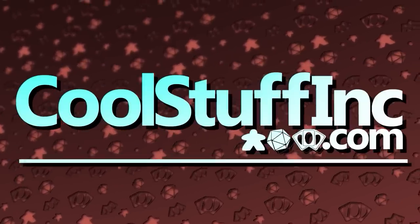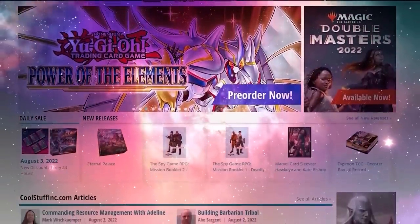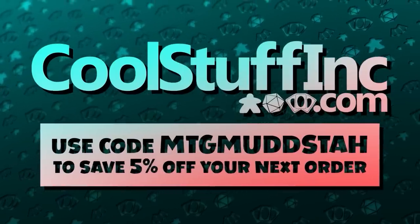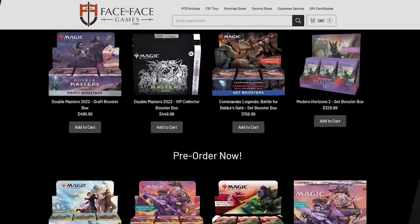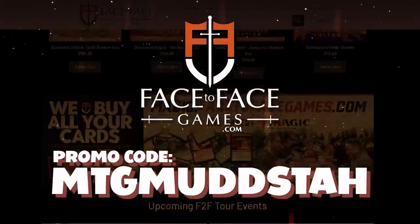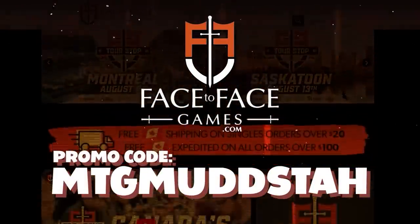This video is sponsored by Cool Stuff Inc., with free weekly content and free shipping on orders over $150. You can save 5% site-wide by using the promo code MTGMudsta. I'm also sponsored by Face2Face Games, Canada's premier Magic the Gathering store. Using the promo code MTGMudsta will get you 5% off site-wide, with eligible orders getting free shipping Canada-wide.